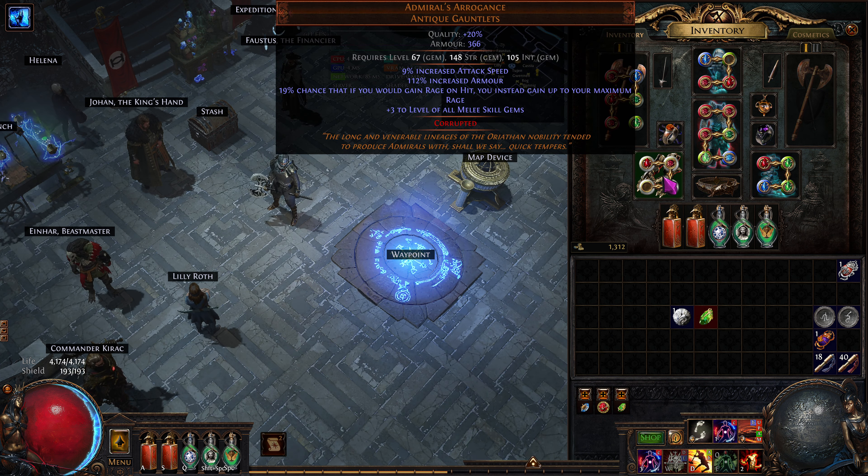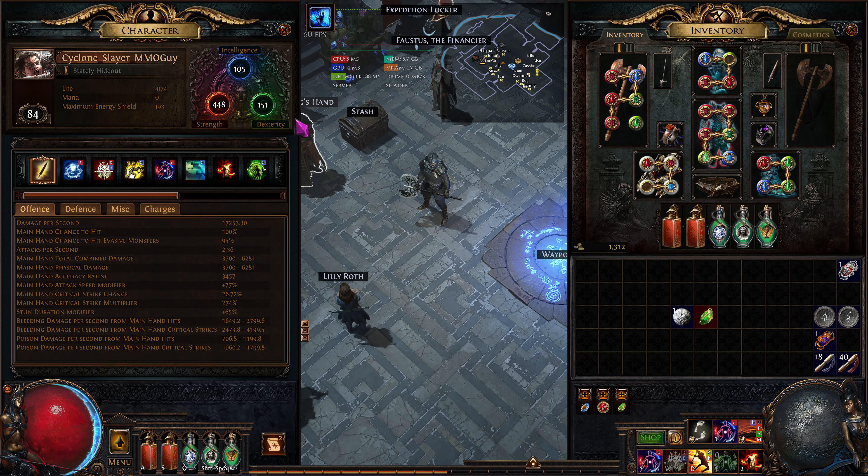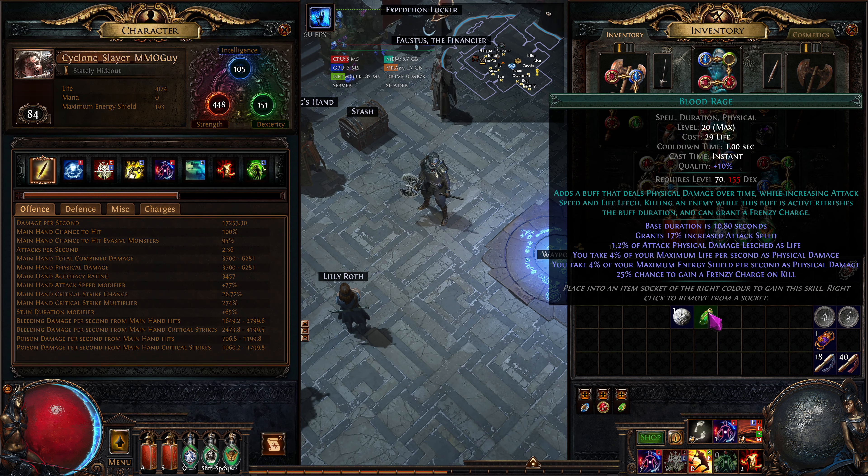I'd like it tied to more duration just in case. This will support that. So I had War Banner, more duration, and increased area for the War Banner. I could do that, but then all of a sudden I only have 151 dexterity. When I went and bought this, I only have 151 dex.